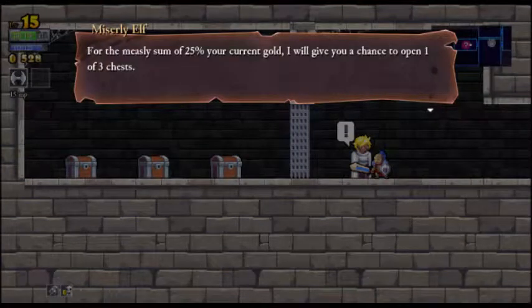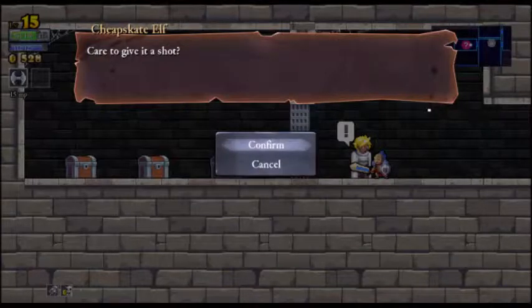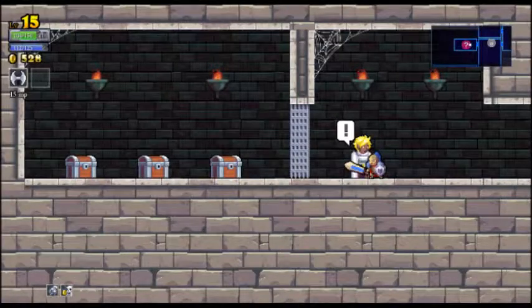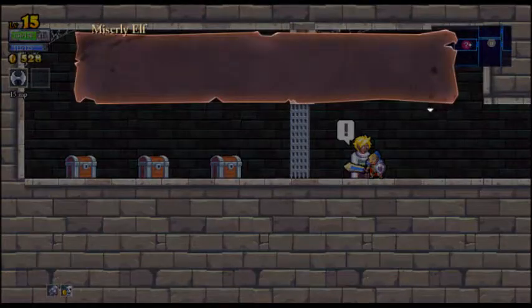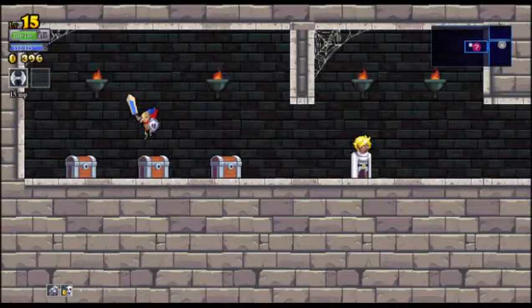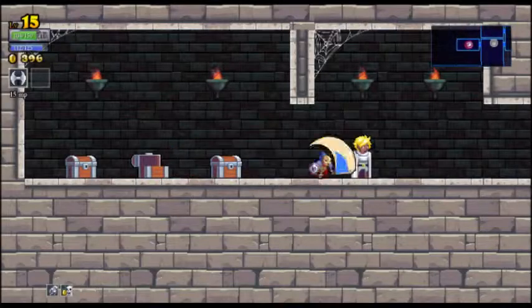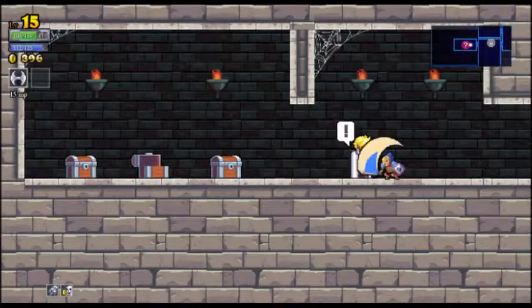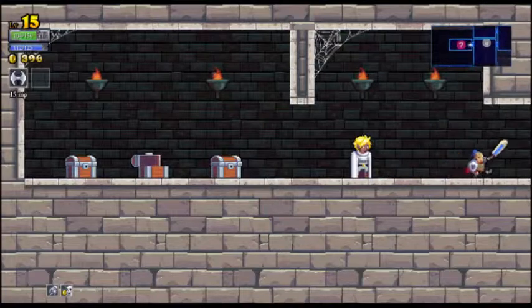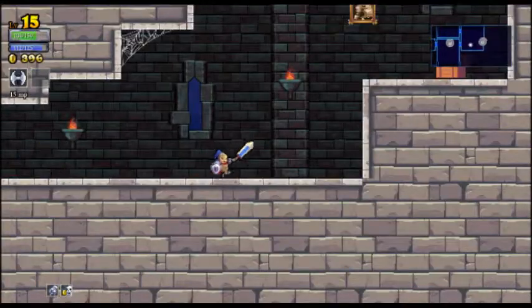Greetings adventurer, I am here to give you the chance of a lifetime. From me to sum of 25% of your current gold, I'll give you a chance to open one of three chests. One chest will triple what you paid, the other two are empty. Nothing came out - I wish I could attack him for that. How are you surviving in this castle? So now we've got to try a bit harder to get the money I need to buy upgrades. It was worth a shot.